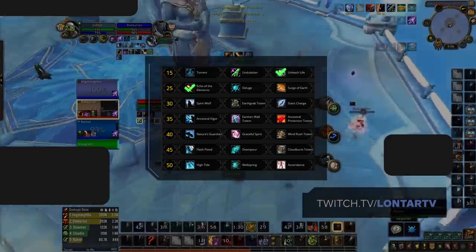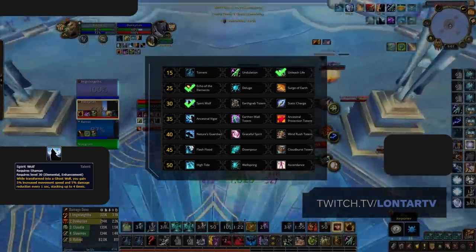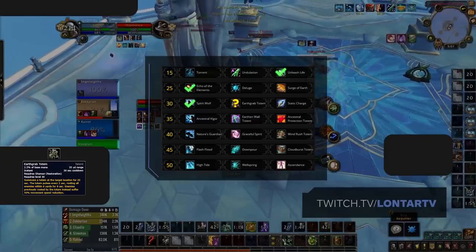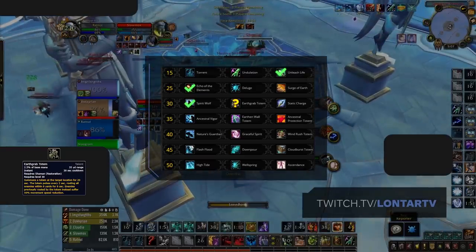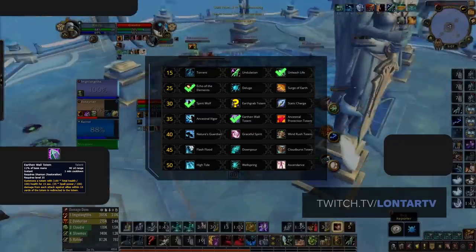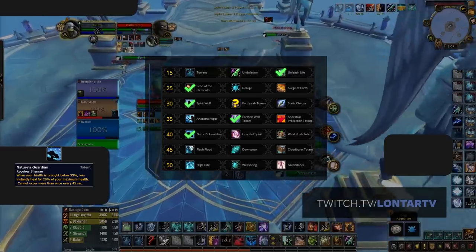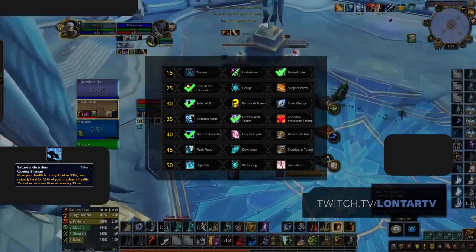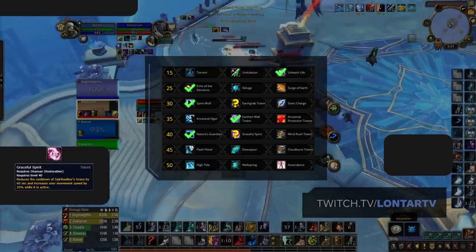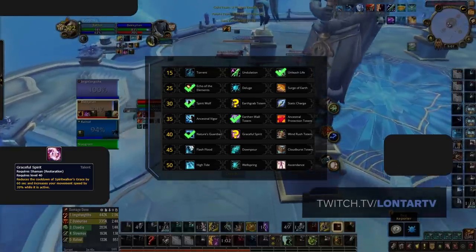The level 30 row sees two great talents that you'll need to alternate between depending on the matchup. First, we have Spirit Wolf, which is an excellent tool for helping you survive stuns if you're able to get into Ghost Wolf before being stunned. Meanwhile, Earth Grab Totem is a must against some classes for the added control. Given the loss of Pack Spirit, you're more likely to take Earth Grab Totem in most matchups, but if you find yourself struggling to survive swaps, Spirit Wolf may be what you need if you can pre-Ghost Wolf stuns. Moving down to the level 35 row, Earth Wall Totem is by far the best option — an incredibly strong talent that can completely counter an enemy team's kill attempt. Next, the level 40 row also comes with an easy choice: Nature's Guardian is the go-to for almost every matchup, as it provides a safety net whenever you drop low. Although Graceful Spirit can be considered in matchups where you don't expect to be swapped, as it has excellent synergy with Ancestral Gift, playing without Nature's Guardian makes it much easier for you to die in a single swap, so be careful when choosing to do this.